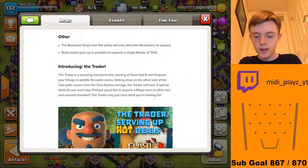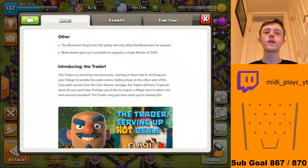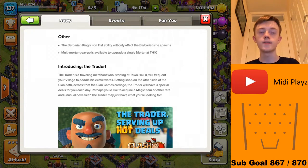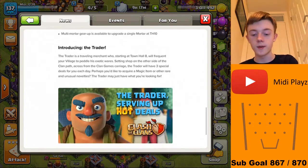The Barbarian King's Iron Fist ability will only affect the Barbarians he spawns — that's a nerf to Barbarians, though it kind of makes sense. And multi-mortar gear up is available to upgrade a single mortar at Town Hall 10. I'll be able to get that when I get to BH8, but right now I'm not even BH7, so I won't be able to do that yet.